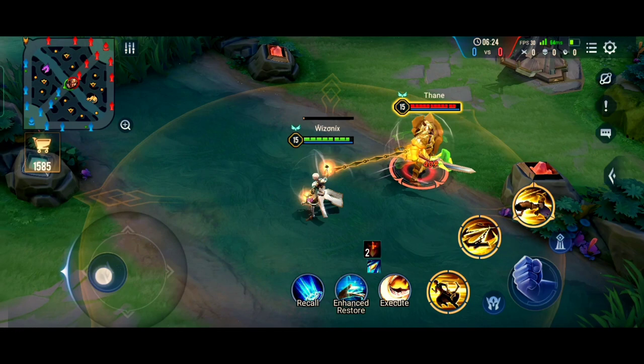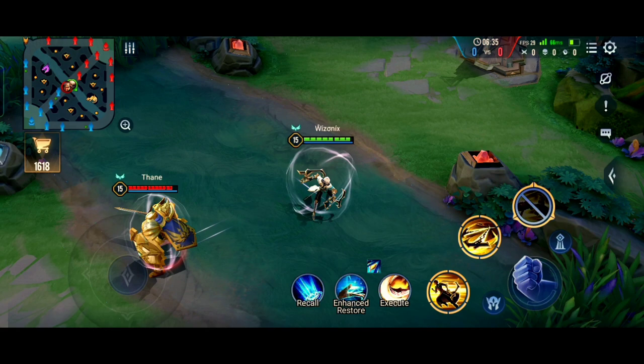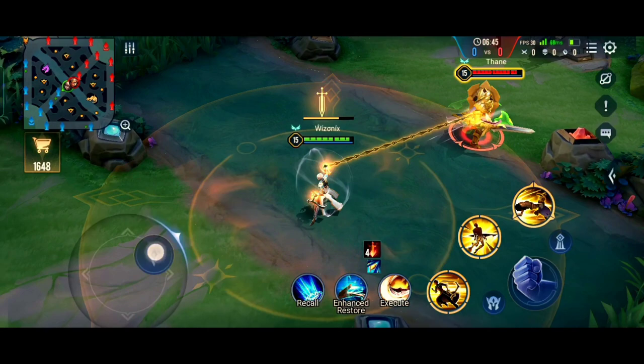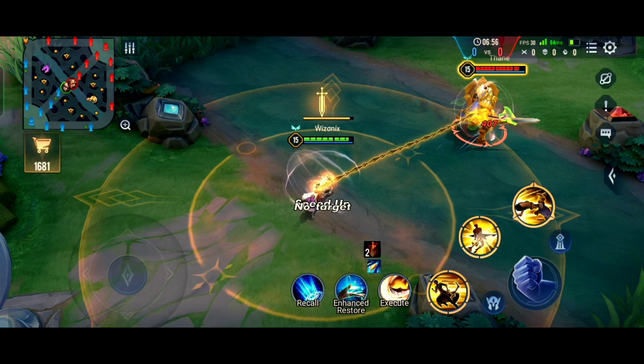Enzo's second ability has a really cool mechanic when used on a chained target — Enzo pulls the target and tosses him above his head and puts him behind him. This is where the two circles come into play: if the chained enemy is inside the smaller circle, Enzo will be able to toss the enemy above his head. If the enemy is farther away, he will not be able to toss them and it will say 'no target.'